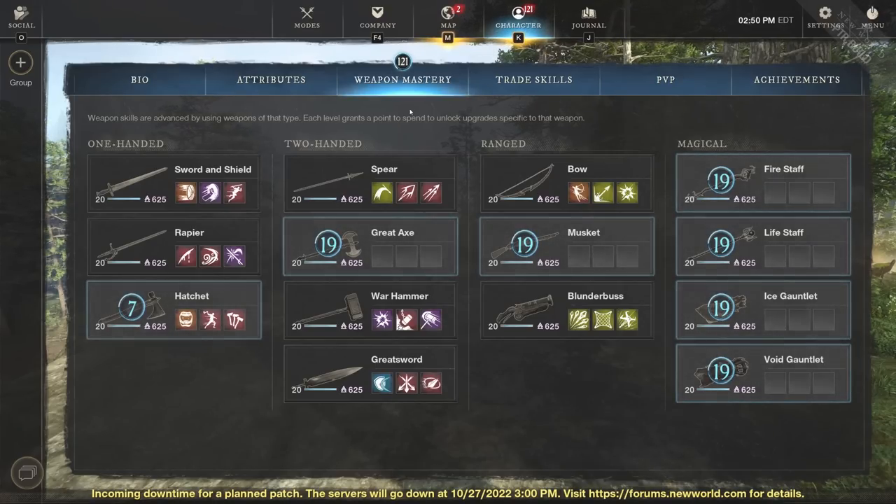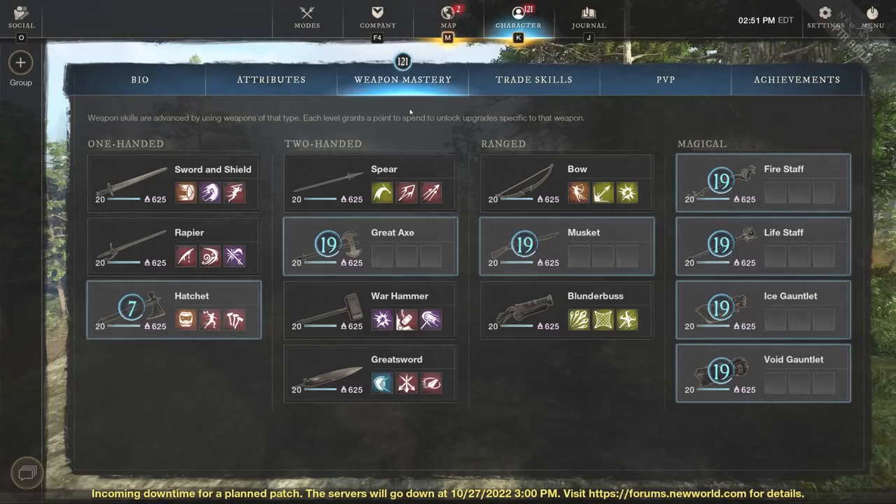I would definitely go with a melee and a range as one build instead of double melee or double range, just because tagging from far away when there's a lot of people doing these quests is going to be very important. If there are mobs very far away and you need to tag them before they go down, musket and bow are great for that — that's why they're going to have a spot in this top three.